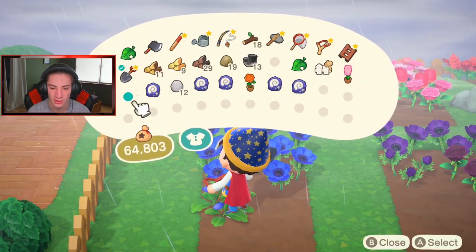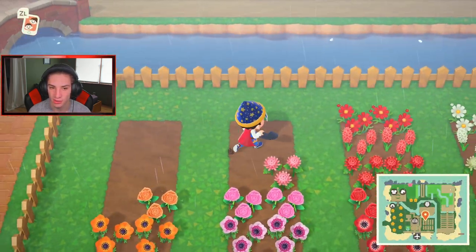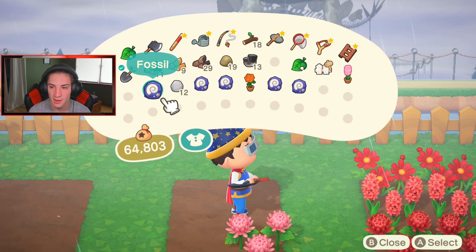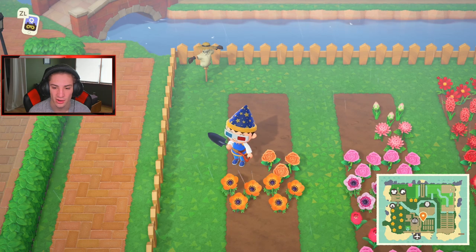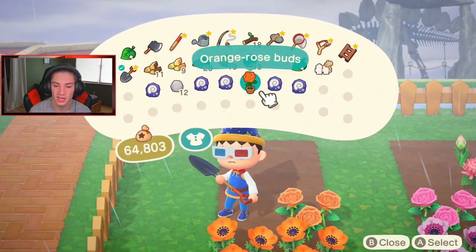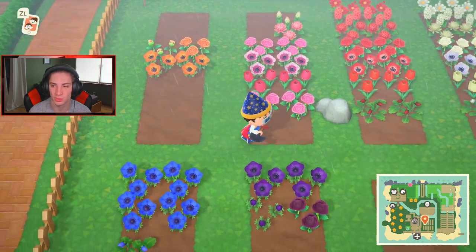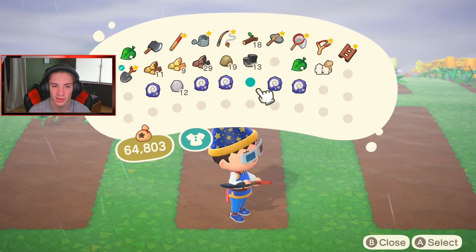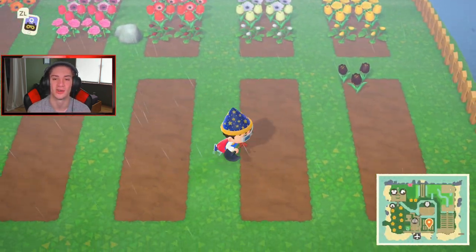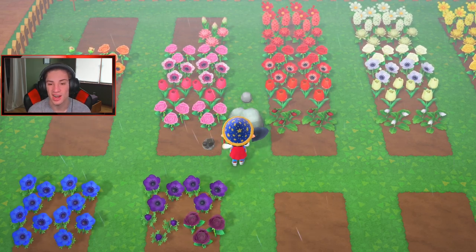I got a blue pansy a couple days ago and just had it in my inventory, so I'm gonna throw it down there. I got pink hyacinths - I'm gonna line these ones up right here. This is my first pink one. There we go, plant that. My garden's coming along - is this the last orange rosemary? We might need one or two more but that is looking dope, looking spiffy.